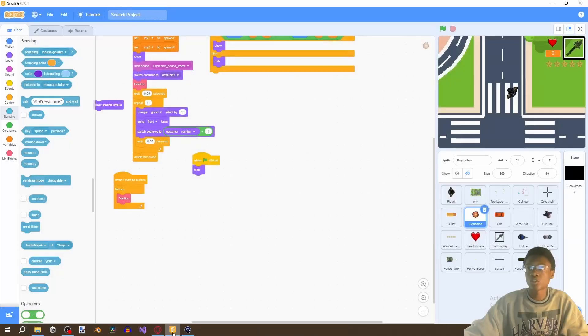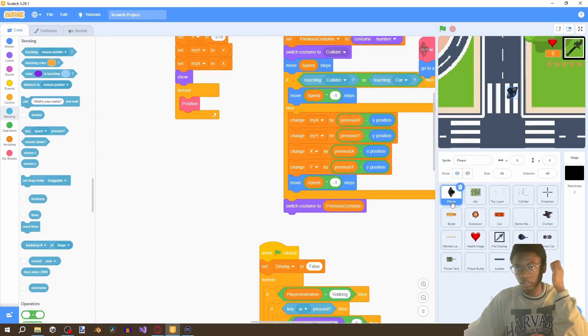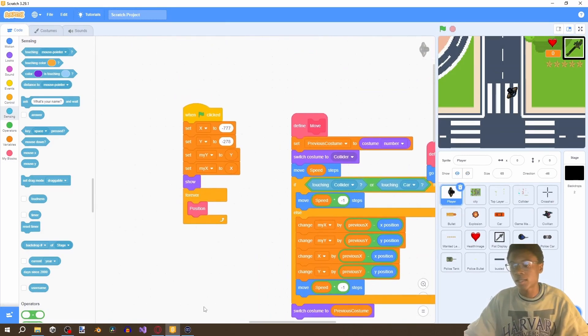Welcome to part 16 of this tutorial series, one of the final videos. What we're going to be doing in this video is adding collectibles. You'll notice our player doesn't have any health changes in the game, so let's get to that right now. Open up your Scratch game — you notice you don't get hurt at all, so the first thing we need to do is change that.